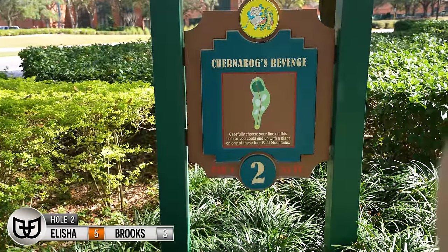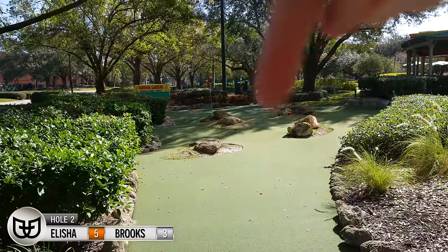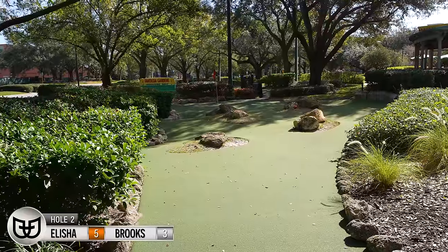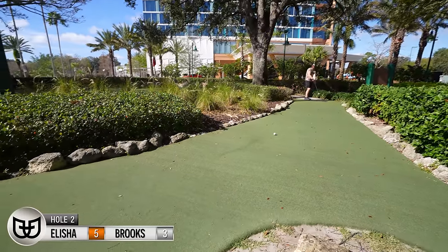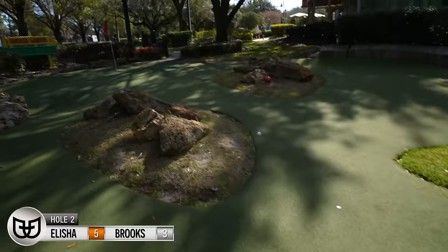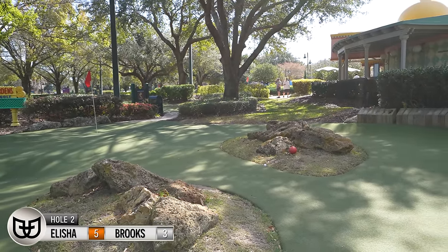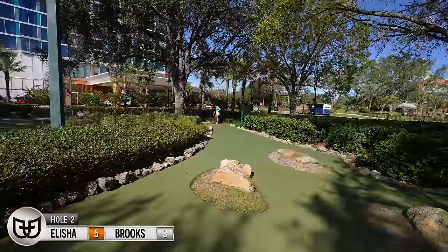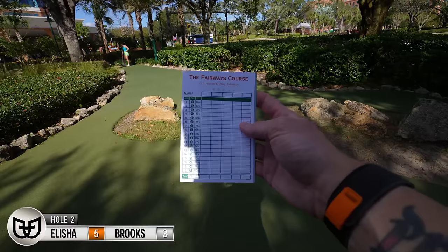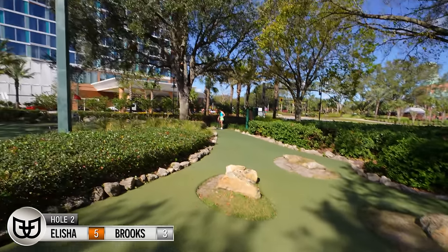Now hole two, par four, 83 feet. You want to try to slingshot it in between the bunkers — where are those ball markers? I might go for it. Maybe you'll skip through the grass, or into the other grass. It's kind of where it tells you to end up. Also, for anyone wondering, the par for this course is 72, which is insane. We'll see how we do against it.